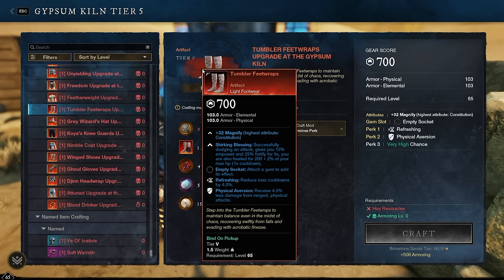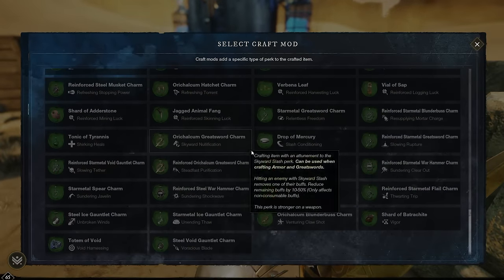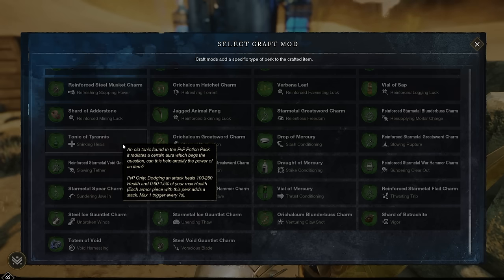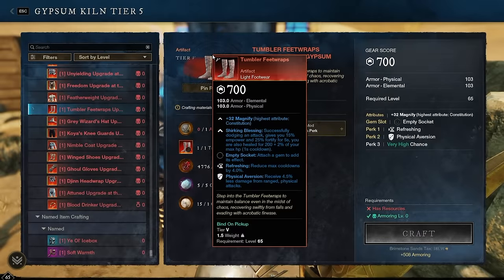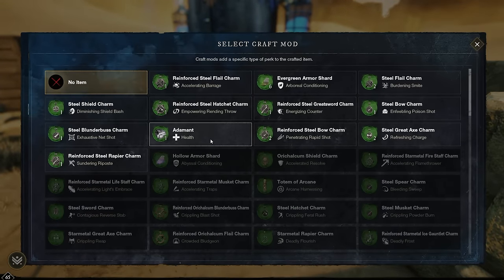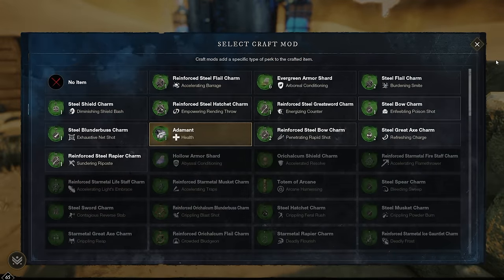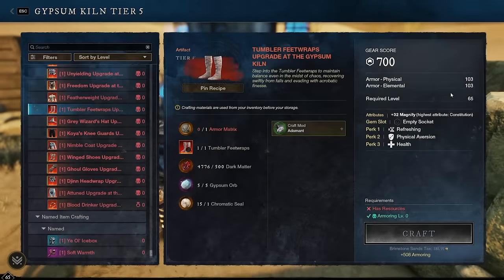Tumbler Feet Wraps are more PvP-centric — typically used in 1v1, 3v3, and sometimes Outpost Rush. They have Refreshing and Physical Aversion, just like Featherweight. Since they're PvP-centric, Shirking Heals is a great option — it's another proc alongside the existing Shirking Blessing perk, leaning into a Feast of Famine style play. The good old one-size-fits-all would be Health. So Adamant or Tonic of Tyrannus is the recommendation.